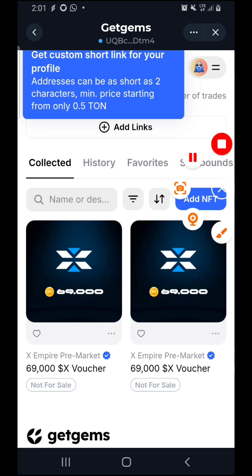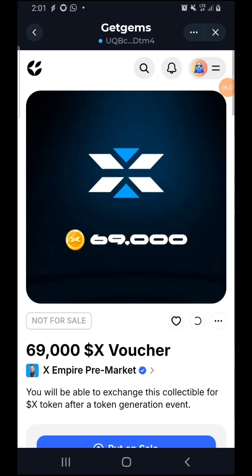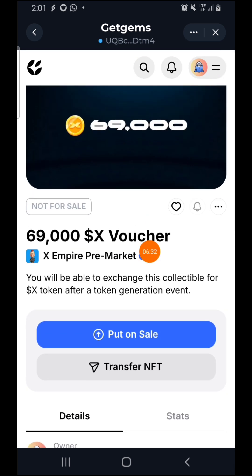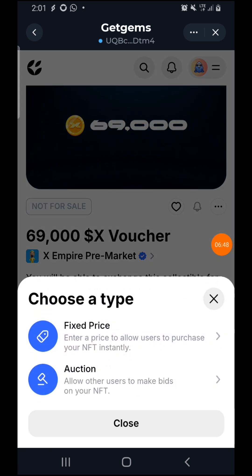If you decide you want to sell one, click on either one of your NFTs. You can press the 'Transfer' button if you want to transfer it to someone — for example, to send it to me if you want to sell it to me directly. But if you want to sell it by yourself, press 'Put on Sale.'